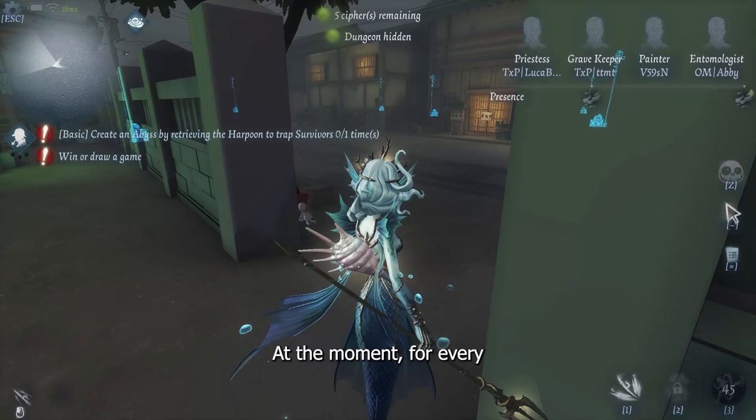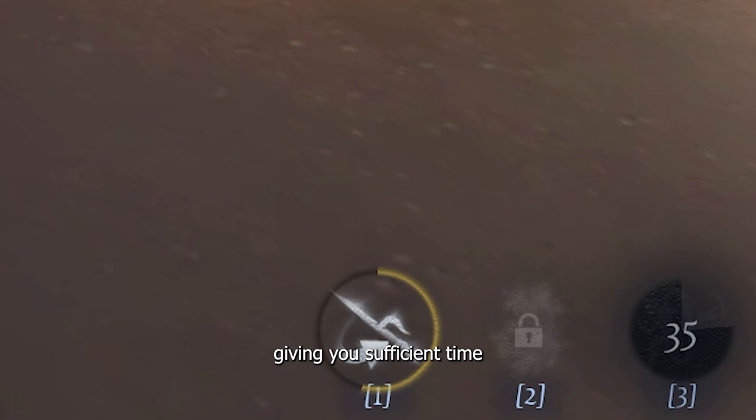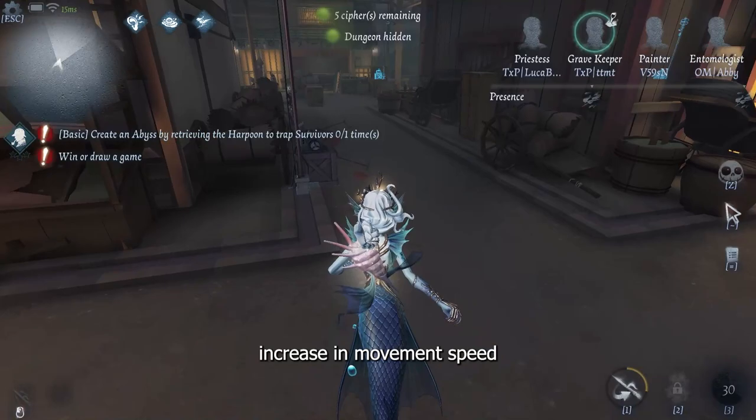Early match: at the start of the match, I like to throw my spear immediately in the direction straight of a survivor spawn location. Her spear has a long duration before it resets, giving you sufficient time to create your puddle zones against survivors. In addition, the 30% increase in movement speed will help speed up your chase.